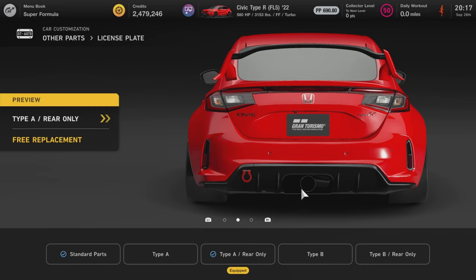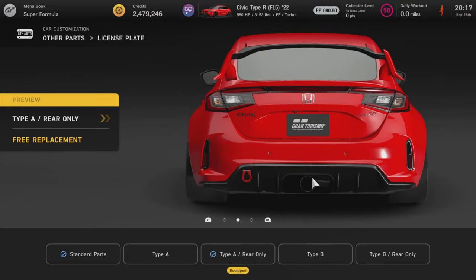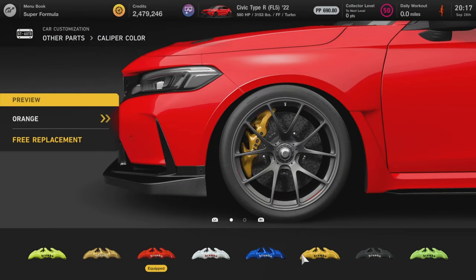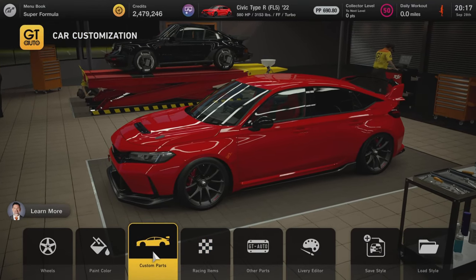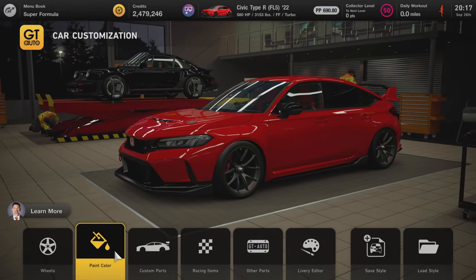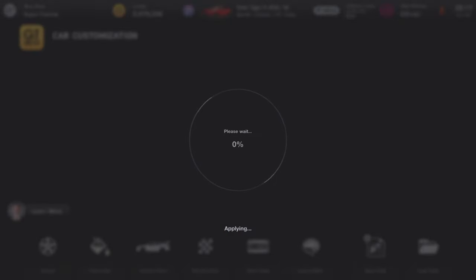The exhaust has changed too — I think it's because I slapped on a racing exhaust pipe, so it looks different from stock. On to caliper color: I'll keep it red. That's pretty much it — I'm not going to change the paint color or rim color. I really like this red.